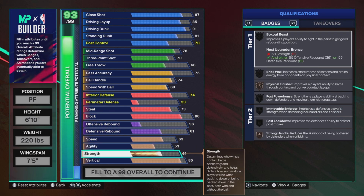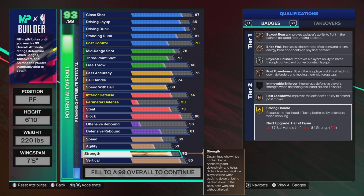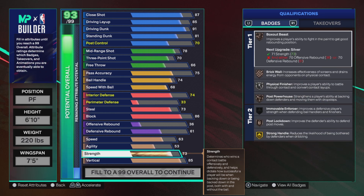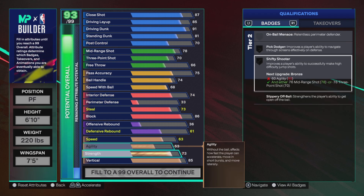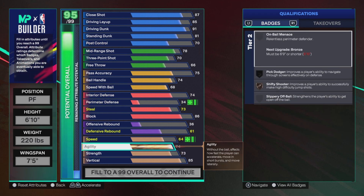Now here's the one thing — I don't have high strength on my Giannis. To be completely honest my strength is at 73, for Strong Handles on gold. This year since they took away Bulldozer and Bully I haven't really seen a point in having high strength unless you're going to be a full-on post scorer, which we're not.